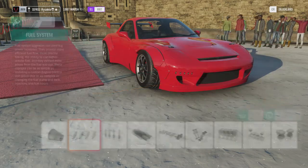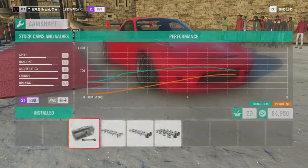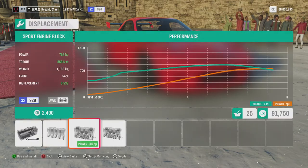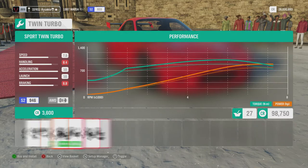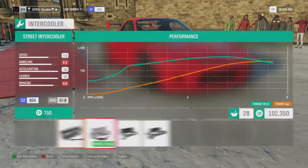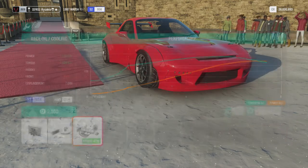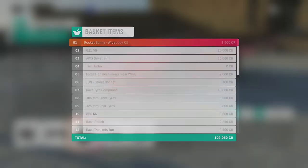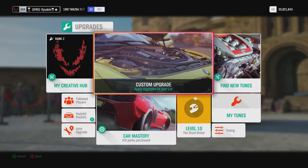I'll put all this stuff on. I don't think the top speed will be very high, but the acceleration launch is already at max, which is good. The torque is at 879 and power is 773. We'll put a race twin turbo on it — this is affecting the weight but also increasing torque and power. That's about 109,000 credits, making it an S2 at 957. We're just doing this to maximise the power, so the rating doesn't really matter.